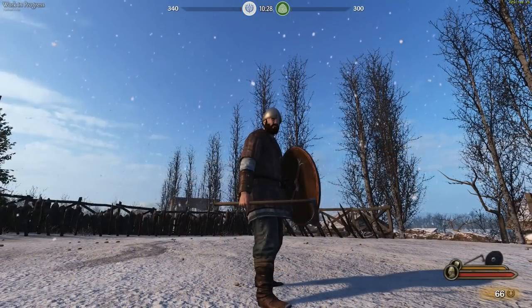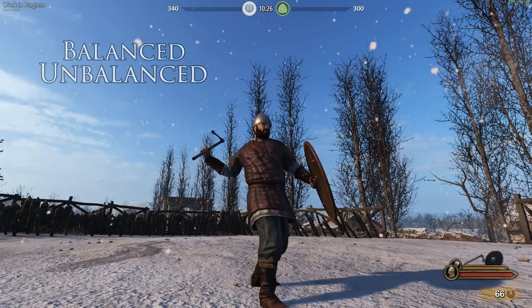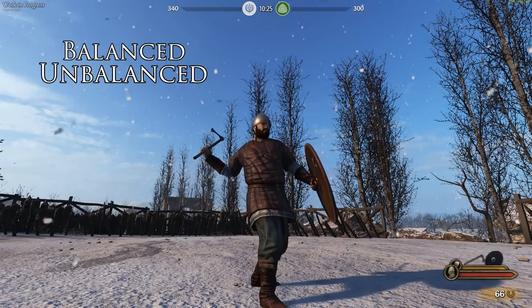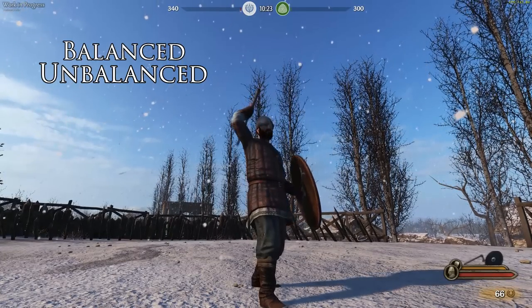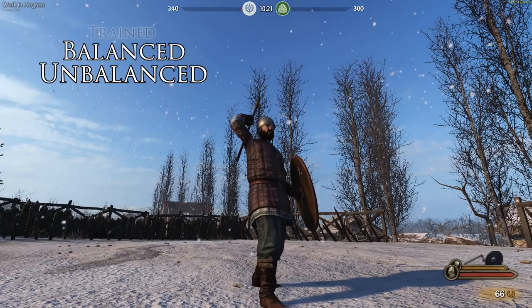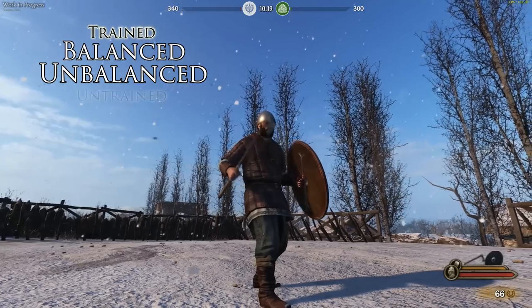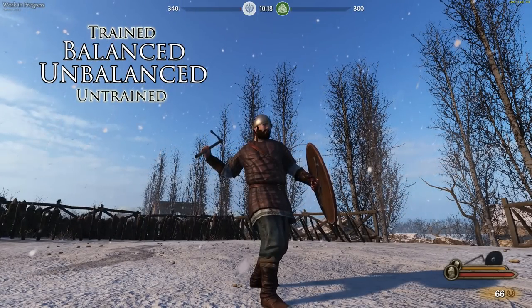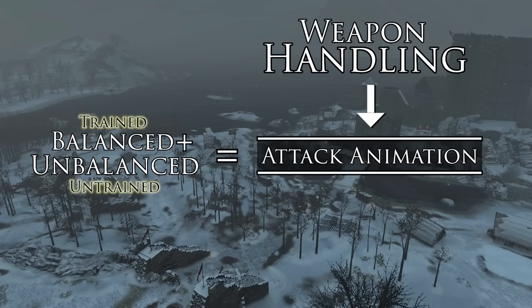Every single attack animation in the game actually has two animations going on at the same time. Take a right-side axe swing: there is both a balanced and unbalanced version of the animation playing simultaneously, blended together. Think of the balanced attack as a master swordsman — a samurai performing the attack with perfect technique, doing a ton of damage. Now hand that same sword to a peasant farmer: it'll be an unbalanced, untrained mess. The better the handling of the weapon, the more of the balanced animation you'll get.